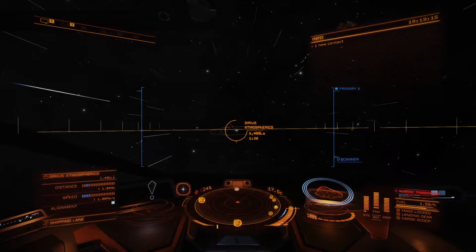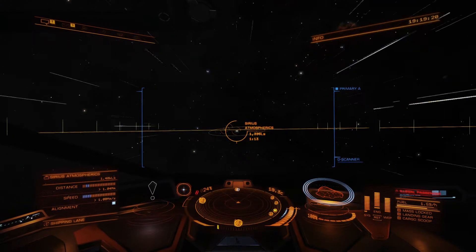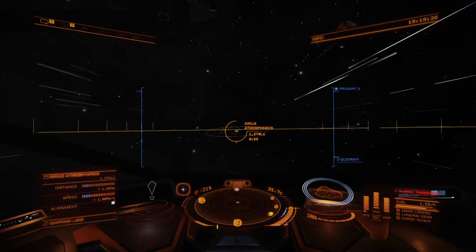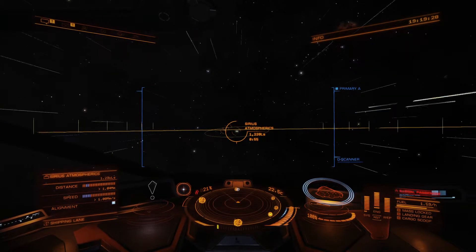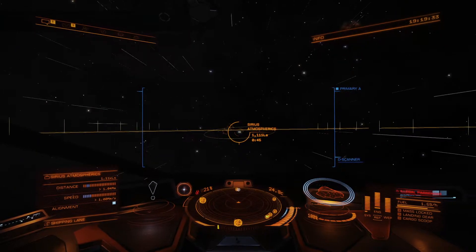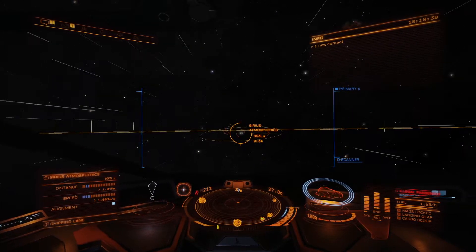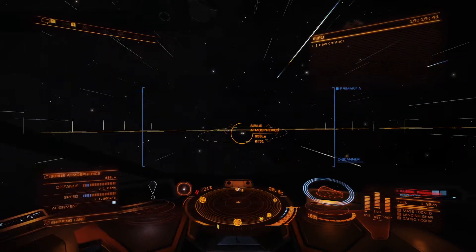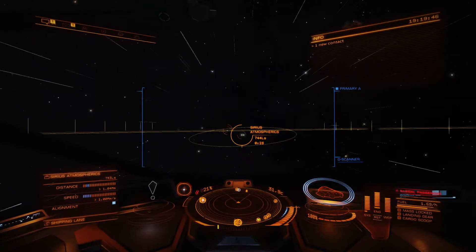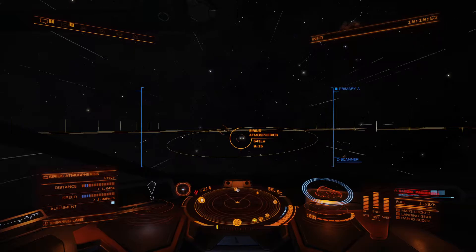As I was saying earlier, I've been playing this game for a while and one of the things I like to do a lot is exploration. A lot of that is just jumping from star to star, which can be pretty low involvement. A lot of us like to dual screen it. This is just another way of further automating that process, making it a little bit easier so I can kind of space out, jump from star to star, cover distances, and maybe half do other things on the side.